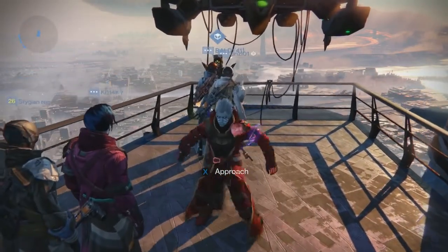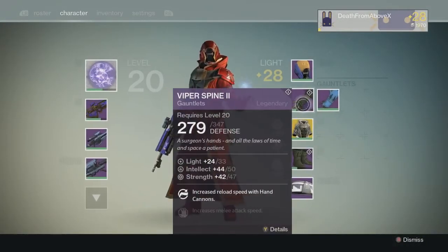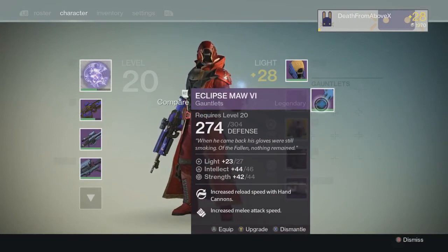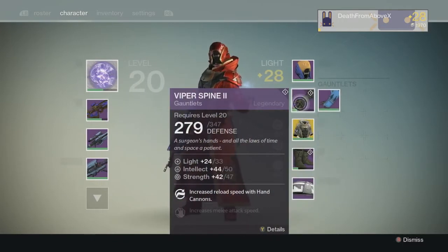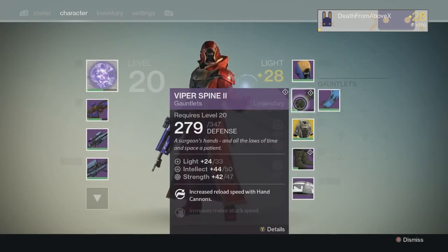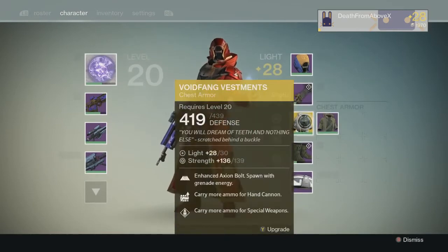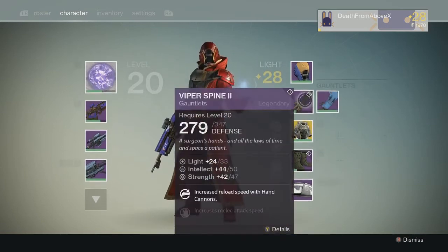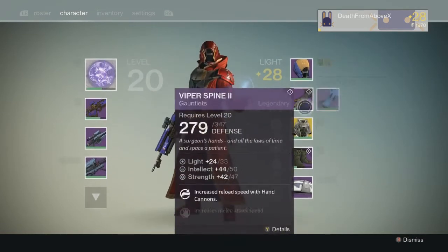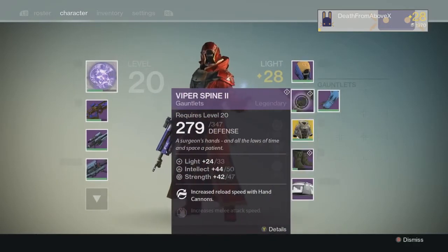There will be a legendary maxed video when I get them maxed out showing you the full stats. The defense is 279 out of 347 — compare that to an old item which was 274, so this is pretty ramped up. The max here is 347 versus the old max of 304, so that's a good jump. It's not huge but measured out that's probably a 15% jump, so pretty good. The new legendaries are competitive with the old exotics and blow the old legendaries out of the water.